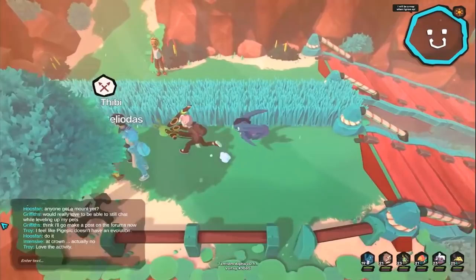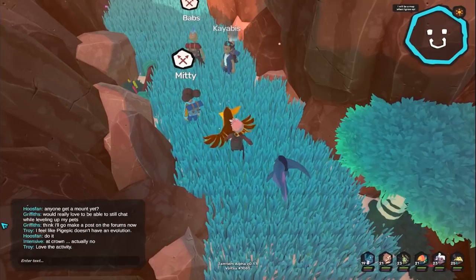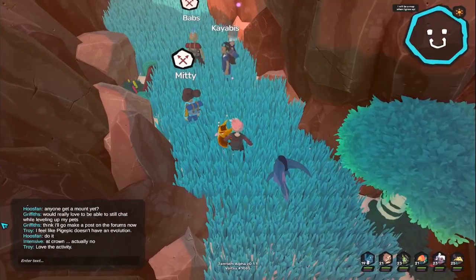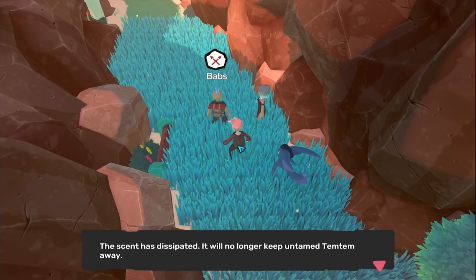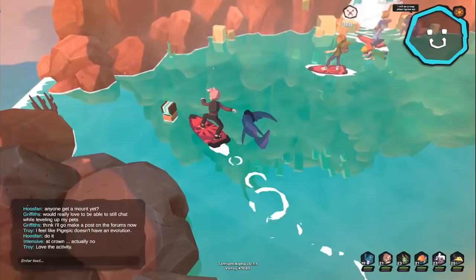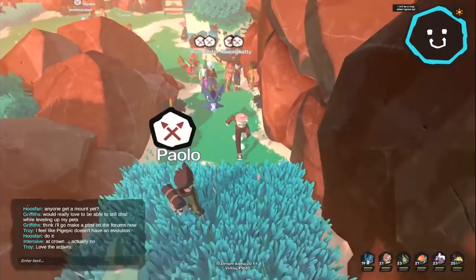Actually no, I lied - there definitely is a spot outside the cabin. Oh, a viewer got a shiny - they got a Luma! So in this game, shiny Pokémon or shiny Temtem are called Luma. Oh, so jealous! And then my game crashed... wait, why is my controller broken? Controller - controller - okay there we go, it just decided not to work anymore. Oh man, she is so lucky! I wonder what the odds of finding a Luma are. If you guys are finding a Luma, let me know in the comments and send me a picture on Twitter!